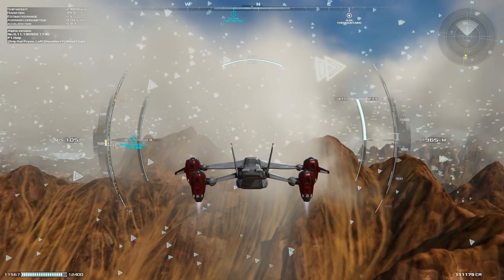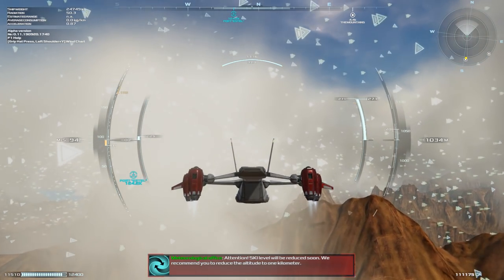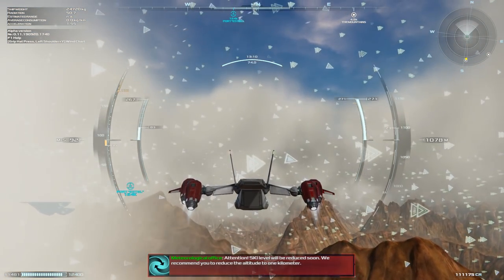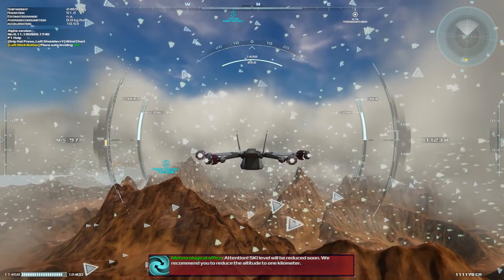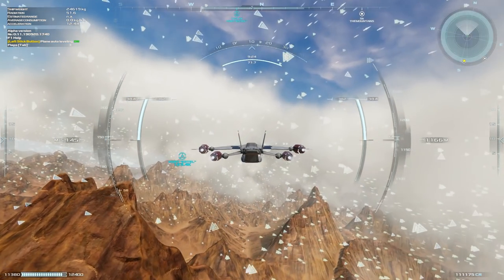We've got to keep an eye on our fuel here — I've already burned nearly a thousand units of fuel. Once we're up high enough, we can change the wing and change the flight mode, and fly like a regular plane.